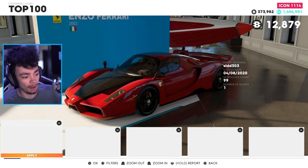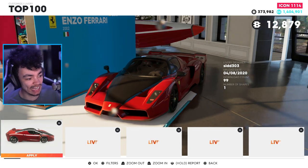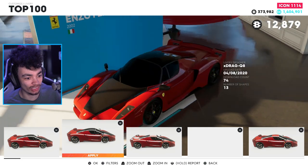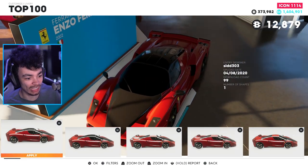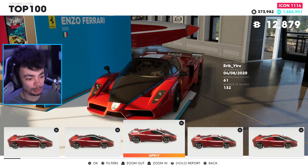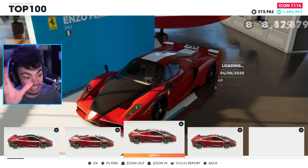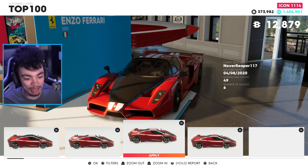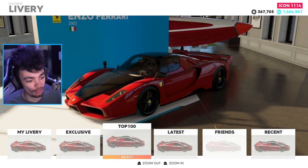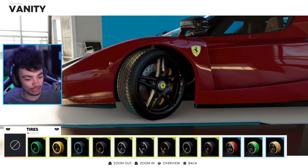Livery, top 100 — what do we got? These are brand new liveries added in. The first one's just going to be blacking out the windows, I imagine. It didn't actually black out the windows — I just made the roof black, which is quite nice. We've got some stripe options and an FXX version livery — that is cool. We're just going to throw the black sticker on the roof because I think that's kind of subtle and kind of nice.